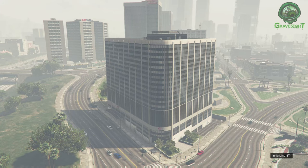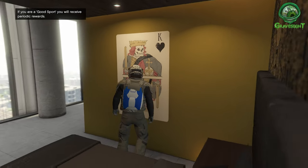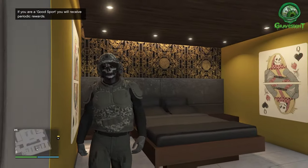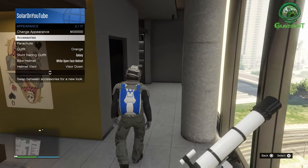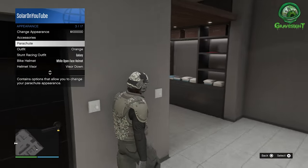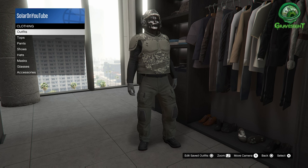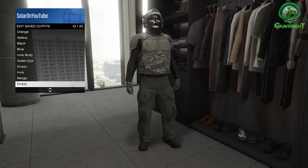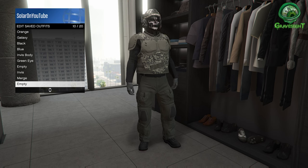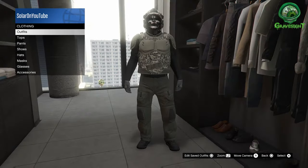When we load back in — which just happens to be the agency here — you can clearly see that I was able to pull the outfit from the finale right there. Now for saving, all we have to do is go to a clothing closet anywhere. It could be a store or a clothing closet like I'm about to use. Just save this outfit — bing bang boom — got myself an outfit that Rockstar didn't allow me to get.